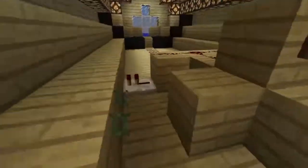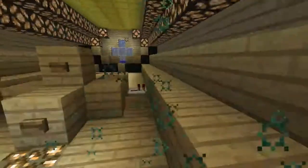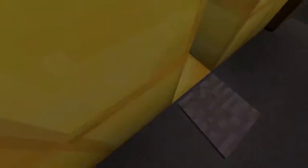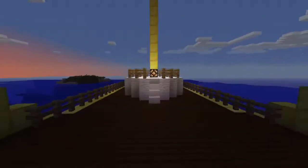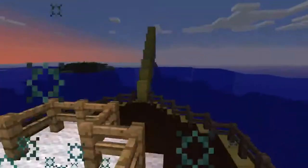Here's the interior. We have cannons on this side. This is actually an automatic cannon — I don't know if you guys could tell. Let's get up to the deck. And here we are. This is the back of it. You can see the tail right here.